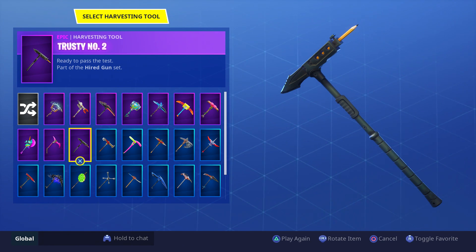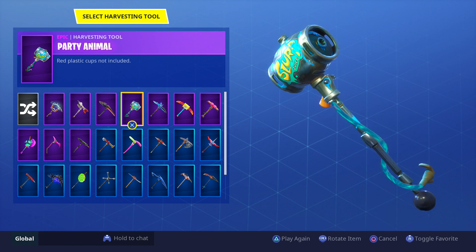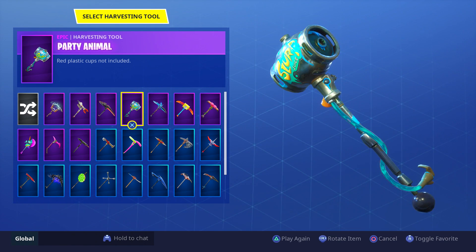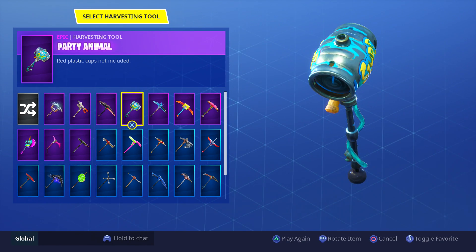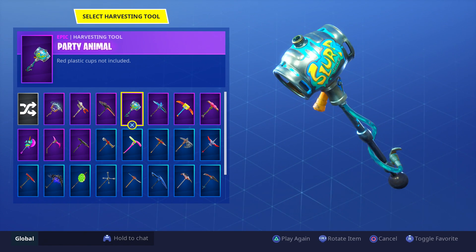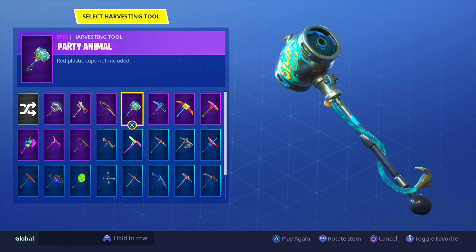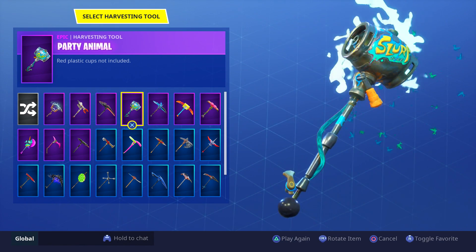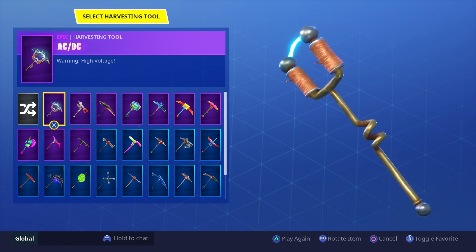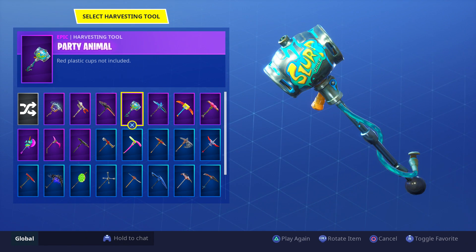To the next pickaxe guys that I do not see much anymore — we have the Party Animal, or the slurp pickaxe. This is such a cool concept, such a cool design. It was very popular at one point — I'd say Season 3, Season 4. You can see it has the splash, it's slurp, it's got the pipe with the slurp flowing down from the keg at the top there. It's a very cool pickaxe but it's really bulky and big. Another reason why I know this doesn't get used anymore is because you could hear this really easily. It's sort of like the Pipsqueak — it's got that squeaking sound, like the ACDC with the electronic sound. Those pickaxes you hear really easily, and the Party Animal has one of those sounds too. So definitely not be hearing or seeing this pickaxe very often guys.